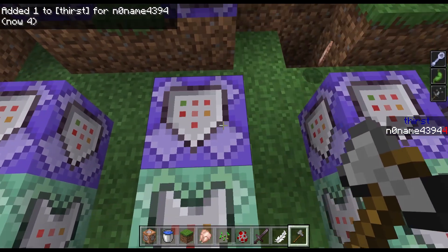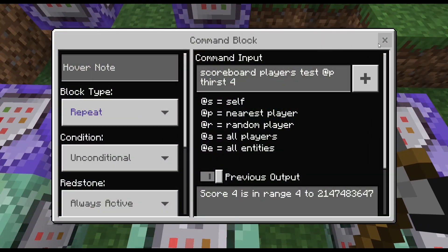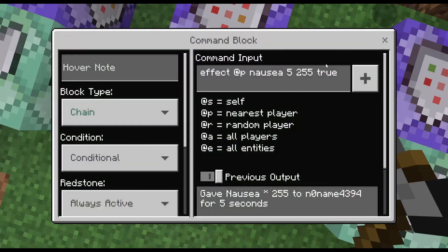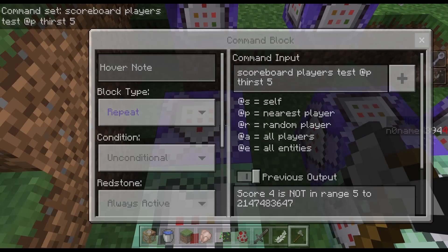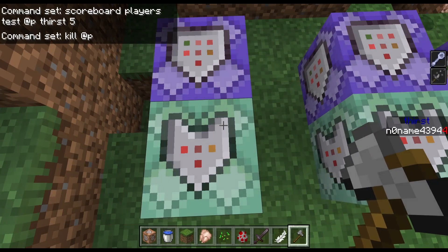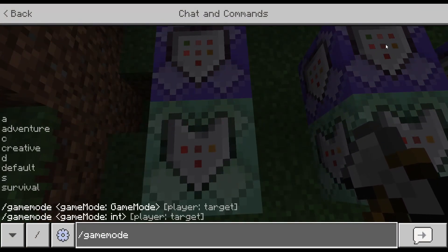Now I have thirst 4 and you can see I sometimes get nausea for 5 seconds. This is the last command, so I will have to go to survival to show you this.